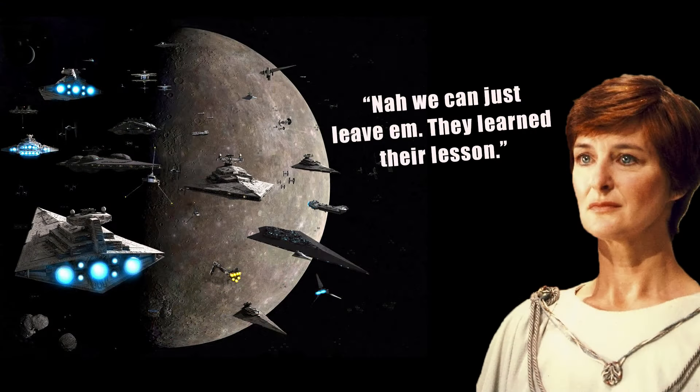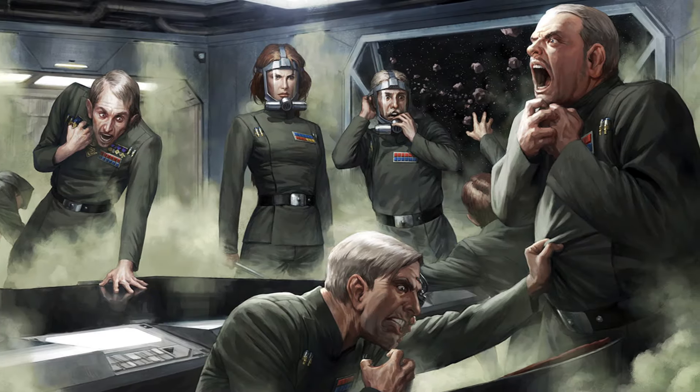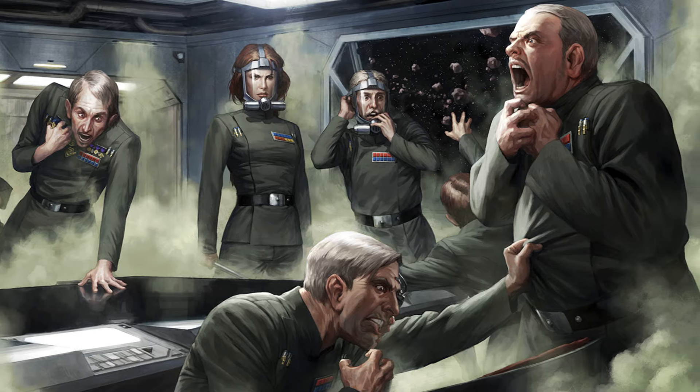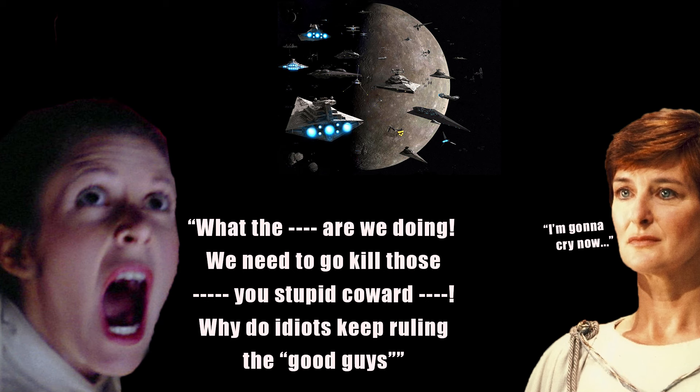Even as the Imperial Remnant was still active and in possession of crucial worlds and production facilities, Mon Mothma was set on demilitarization. She believed that the really important steps had already been done, that the Empire was like a virus and the remaining parts would be destroyed by the galaxy's antibodies. Luckily, there was Leia, who convinced the new Chancellor that this Starhawk project had to be completed, that they owed it to the oppressed worlds of the galaxy to fight back and put a final end to the Empire.